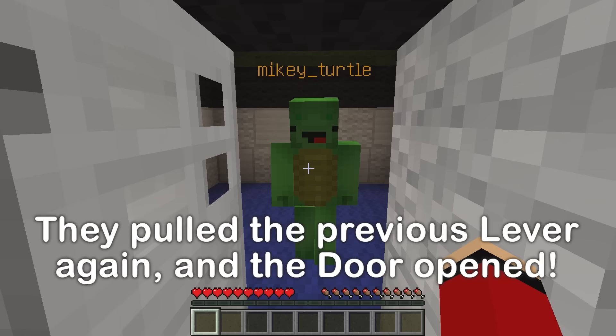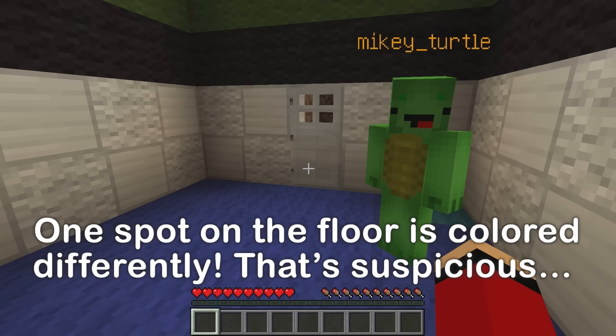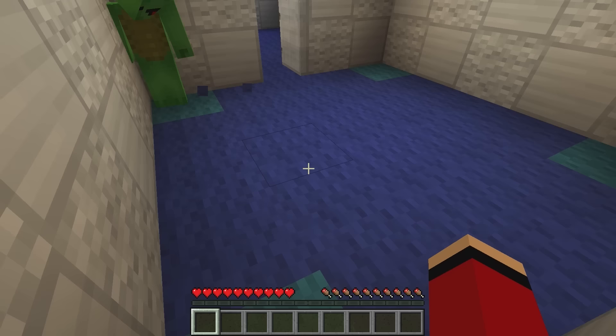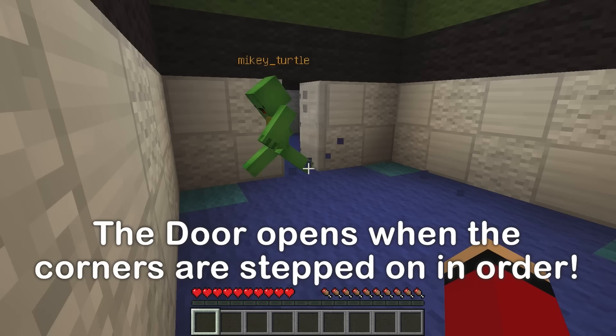Let's move on. In this room — another off-color spot? Maybe it's a hint. What could it be for? There are four of them! When you step on them — oh! If you step here, that changes color. And if you step there, that one changes color! And once you stepped on all of them, the door opened!